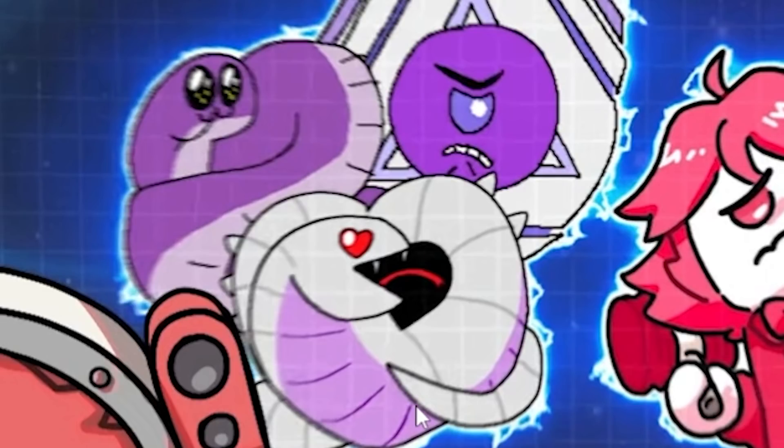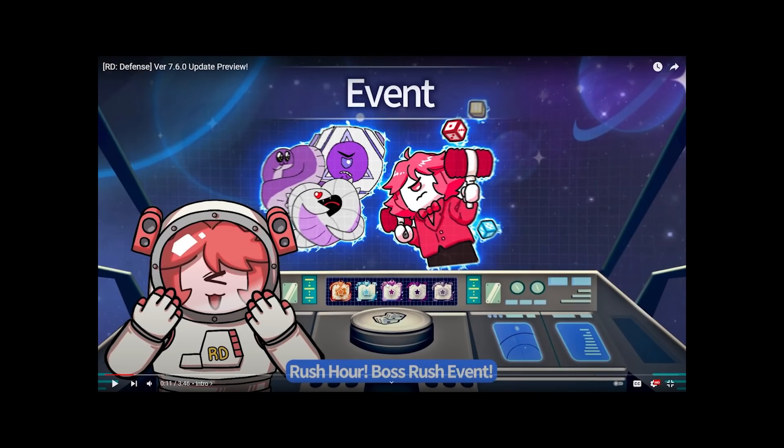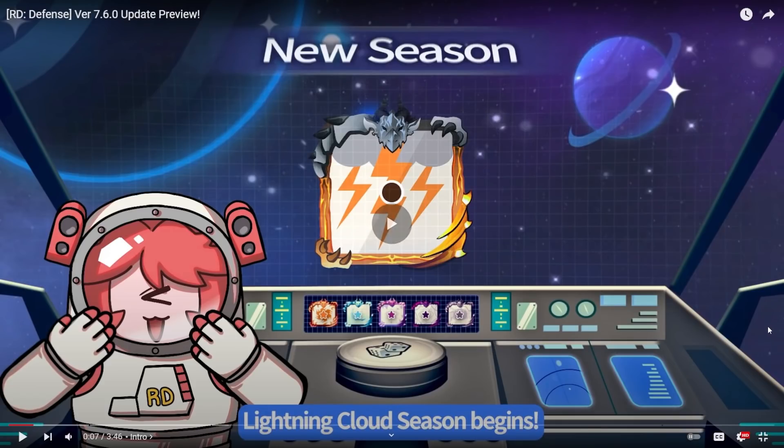They brought the April Fools stuff back — Graviton got a new thing. If you guys don't know, during the April Fools week they changed bosses and everything to these cartoonish looks, but they didn't really touch Graviton because he first came out then and they hadn't prepared for him. But it seems like they've now added face expressions — cool.